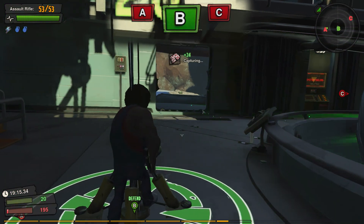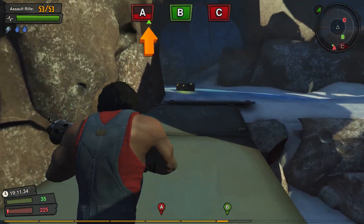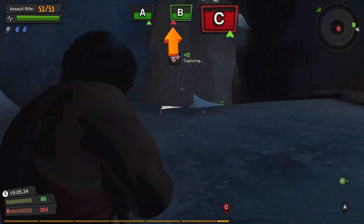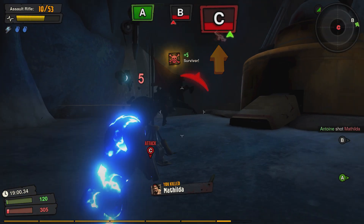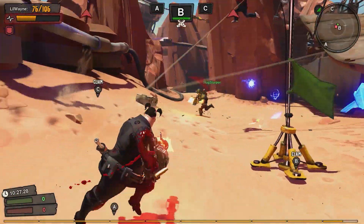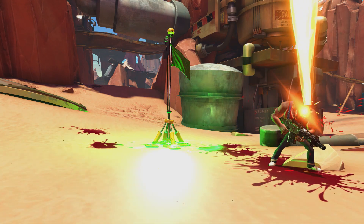The HUD indicators at the top of the screen are really helpful for staying on top of what's happening in the match. The green arrow beneath the point means you have teammates there, and the red arrow means there are opponents. If there are two guns beneath the point, both teams are there, making it contested. Contested points won't shift control one way or the other, so all you have to do to prevent the other team from capturing a point is stay in close proximity to it.